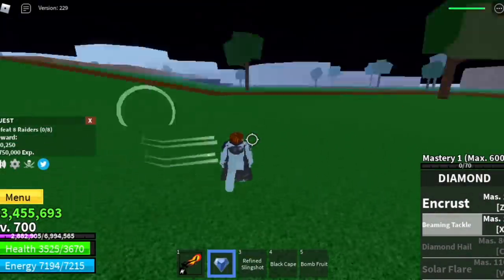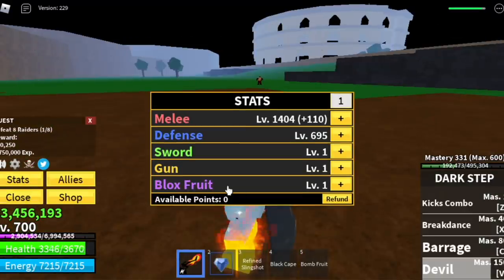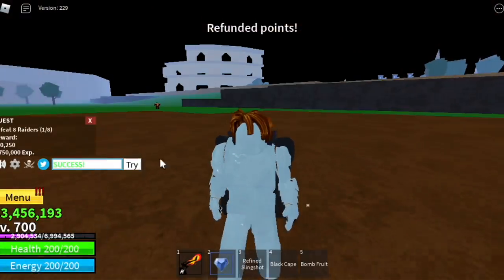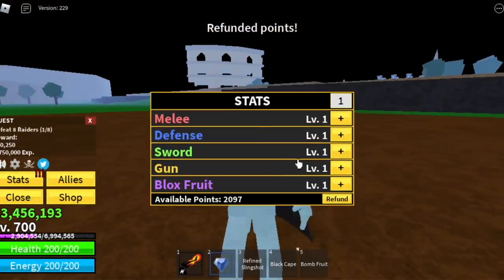For the damage, I think most of our stats are on melee. One of the codes given by the developers is a stat reset — third C, there you go, try it — and you will get a free stat reset, which is very helpful. If you want to focus on your melee, your logia, or your sword, you can use this code. But again, you can only use it once.